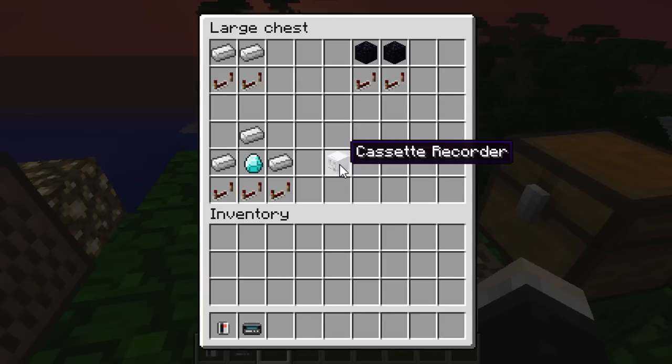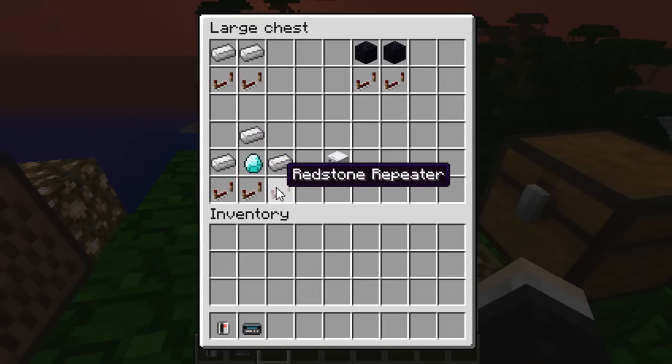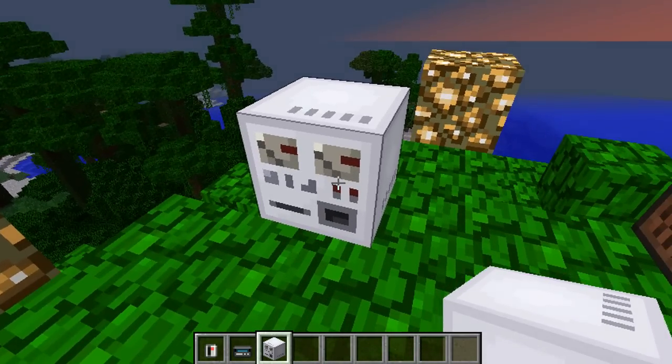You also need a way to record onto your cassettes, because otherwise you're just going to be hearing silence. To make the cassette recorder you need three iron ingots in this pattern, a diamond in the center, and three redstone repeaters along the bottom, which makes you a cassette recorder that looks something like this — pretty cool.